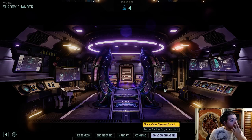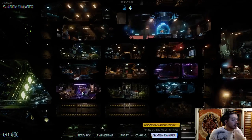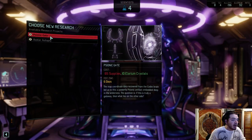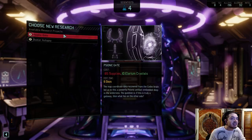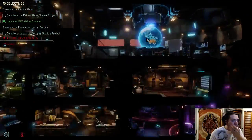Shadow Chamber upgraded. So was that it? We upgraded? Complete Psionic. Do we have a Shadow Project now? Oh man, we need more supplies — I need 65 more supplies. Damn it. How many do I have right now? 25? Alright, we can fix this. Hold on.